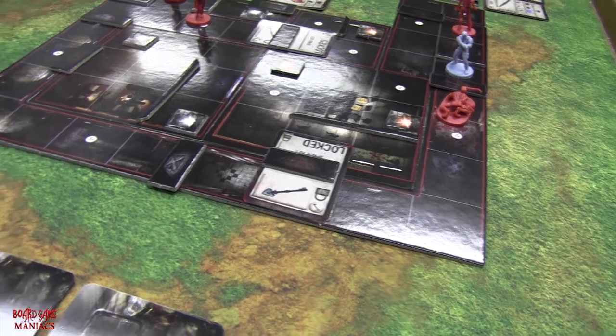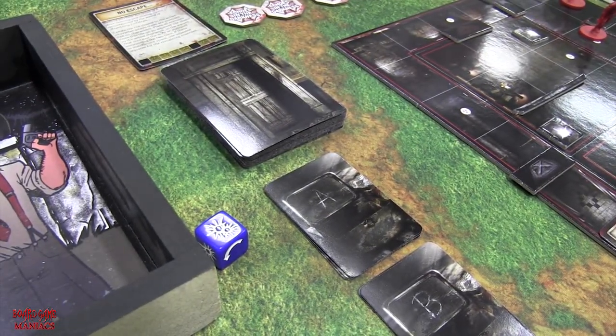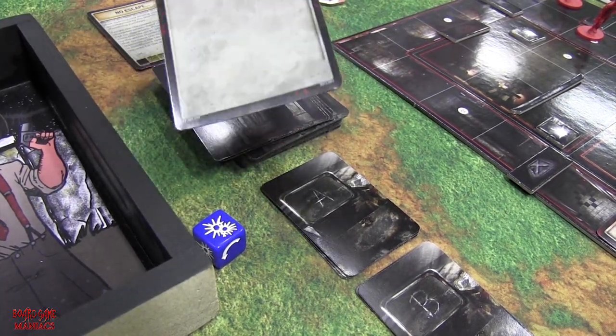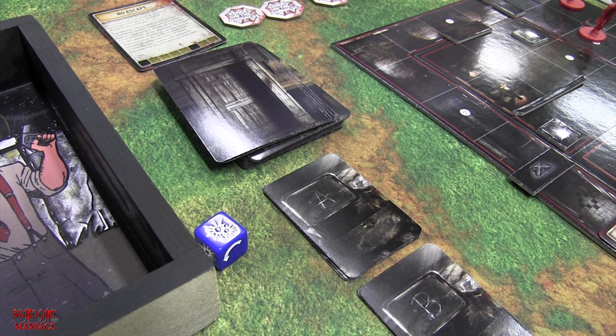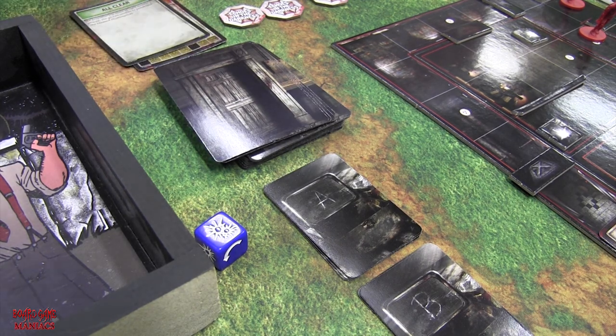With Leon's luck and being able to dodge the licker's claws, we go on to the tension phase from the tension deck. All clear — all green. That gets discarded and we're back on to Leon's turn.